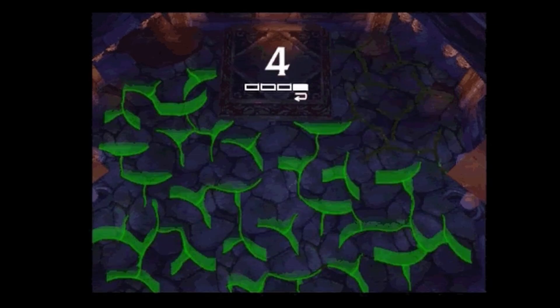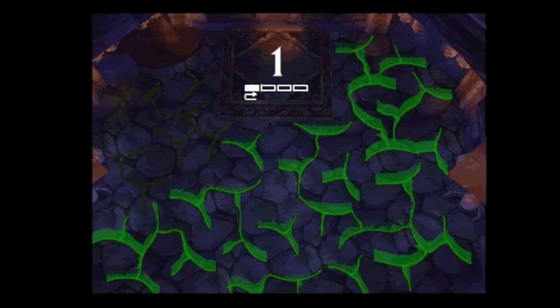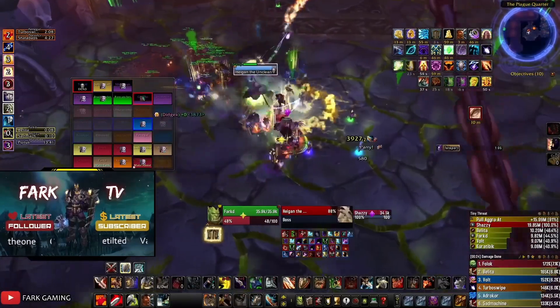There are two phases. You will start in phase 1 where the first safe spot will be on position 1. During this phase, eruption will happen not so often and you will have plenty of time to move to the next safe spot.